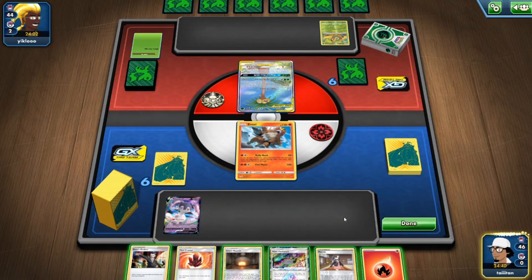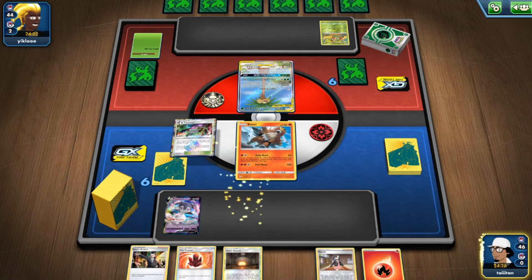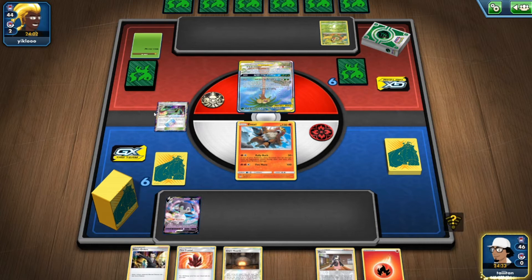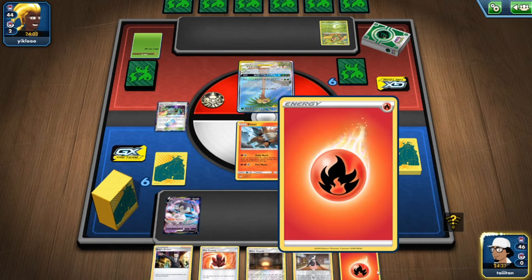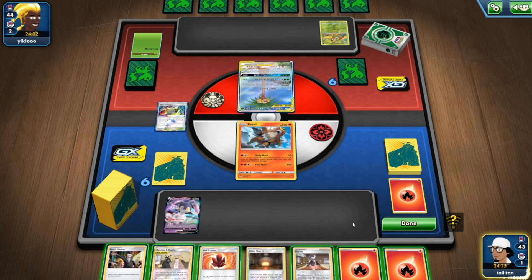Fire Crystal. Do Heat Factory, get rid of the fire energy, then use Fire Crystal to get it back — which would just be easier. Draw, draw — double Cynthia and Caitlin, Marnie as well. Not really anyone that I needed.